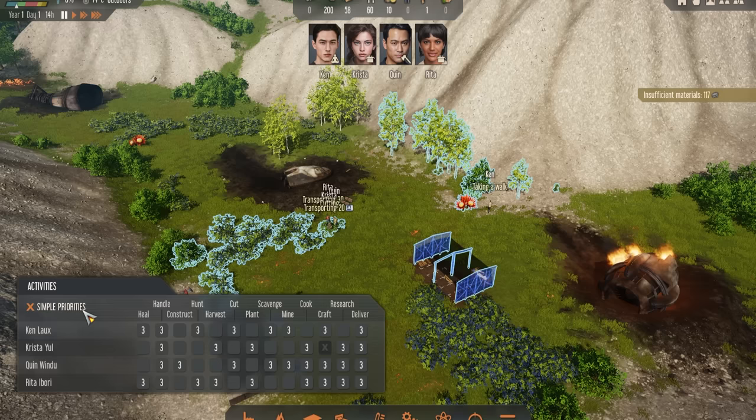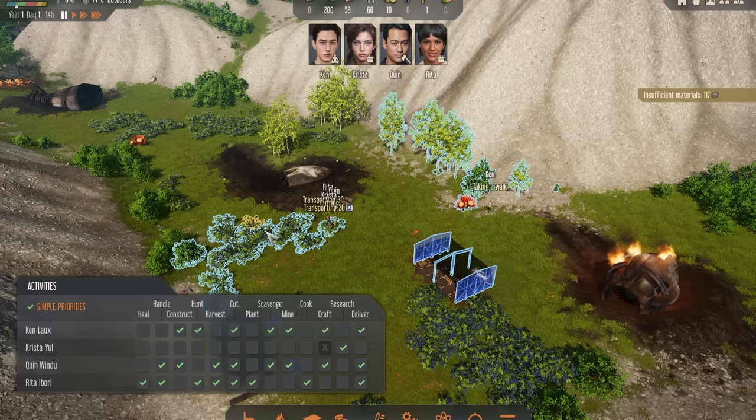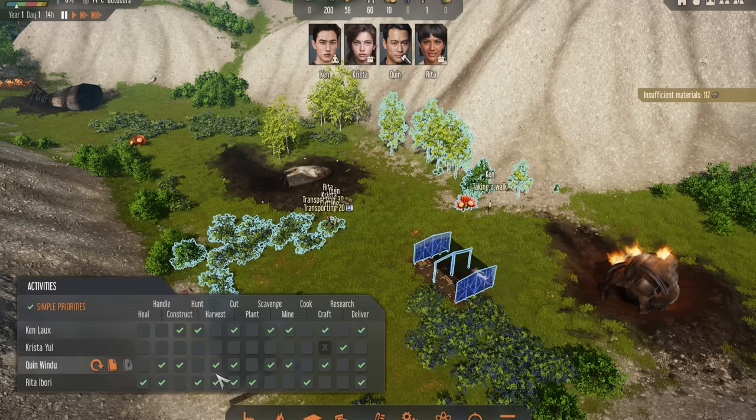Early on into the game, simple priorities will be completely fine. The point I want to make is to pay attention to this early on — just pause your game, take a little bit of time to look at who's good at what, and then get them doing certain things. For example, with Krista I've got her only doing research. Make sure you have at least one person doing all of the different tasks, and assign people to roles that match their skills. Ken, for example, is good at combat and physical tasks — constructing, hunting, cutting things — but not planting and harvesting, since we have other people good at farming. It will pay you a lot of dividends in the long run.